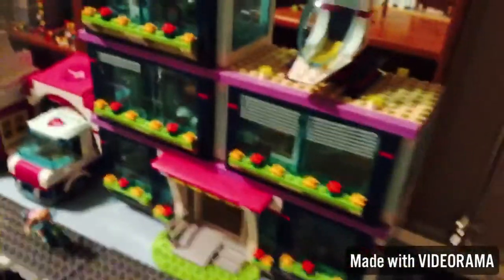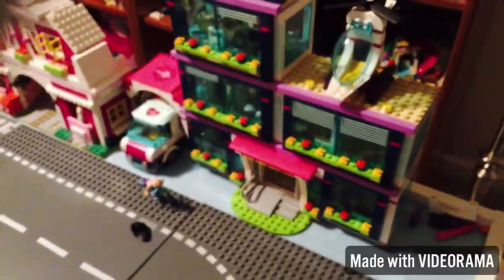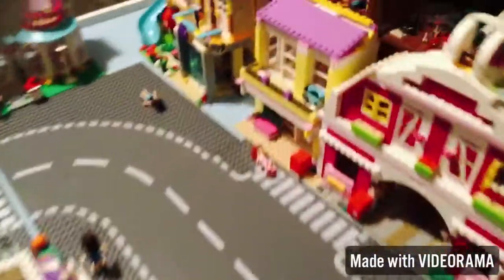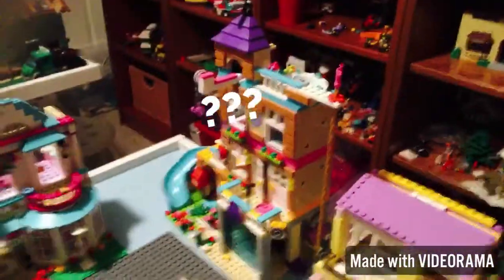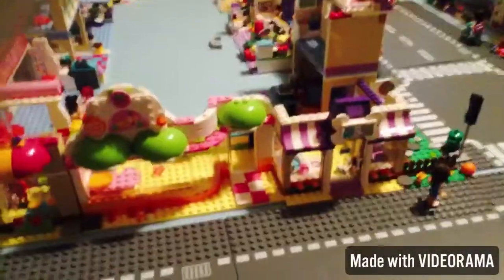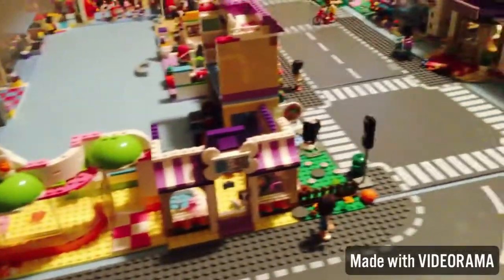We also have an art stand. Over here we have the hospital — the wonderful hospital. We have Mia's barn, the beach house, and then I don't know what that one's called. Across from those we have the other part of the bakery, a little juice stand.